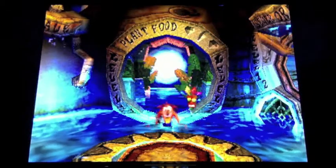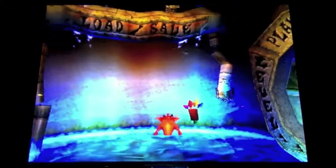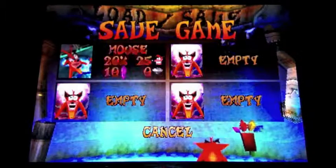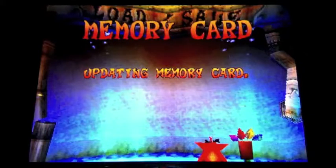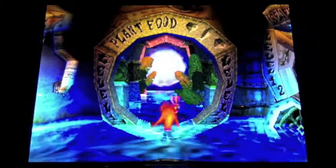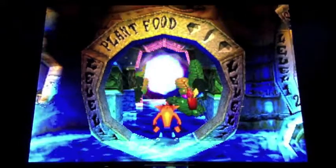And here's the third warp room. Let's skip that and save the game again. Exit. Okay, so now let's do the first level of the third warp room — Plant Food, Level 11. I think we have time for about one more level, or maybe two if this is quick.